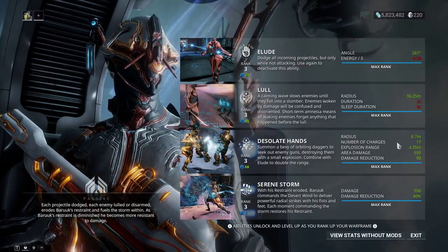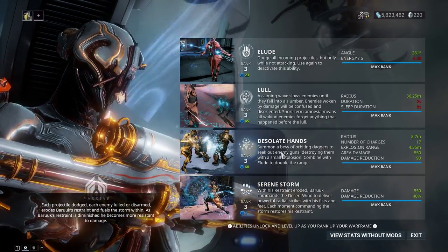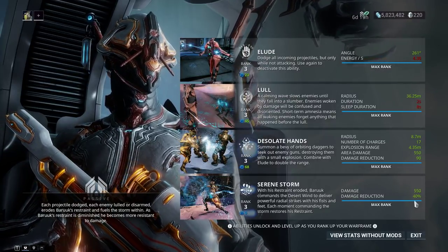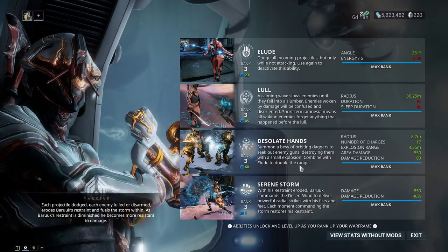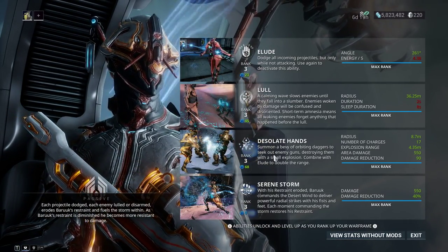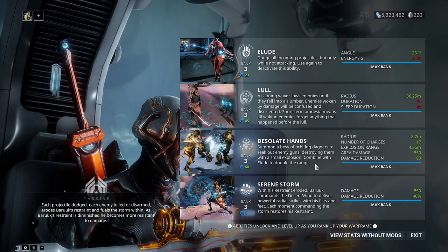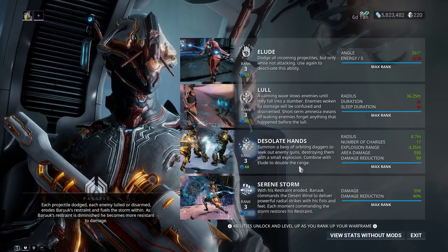Desolate Hands: building with loads of strength you get 17 charges — blades that float around you, occasionally flying off to hit an enemy and disarm them. It has radius, explosion range, area damage, and damage reduction — 17 times 90 damage reduction. If you combine it with Elude you get double the range, so they fly away faster and you build restraint faster. Really good CC and survivability.